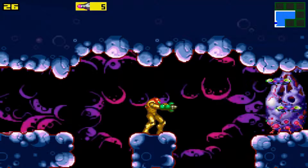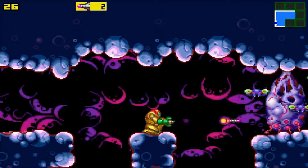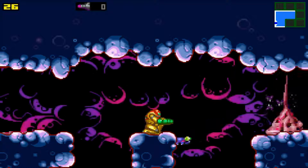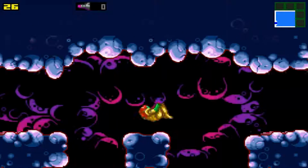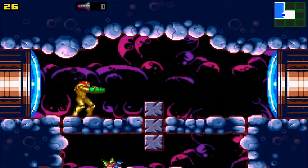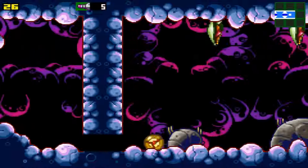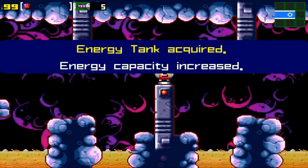Not in a very good position either. Let me see if I can take it out with missiles. Intense concentration. One more shot — alright, there we go. I accidentally fell down, but thankfully we didn't have to die. Relatively early into the game. Next item is another missile tank — nice to refill. And we get an E-tank, so that'll fill up our energy. We're all good to go.